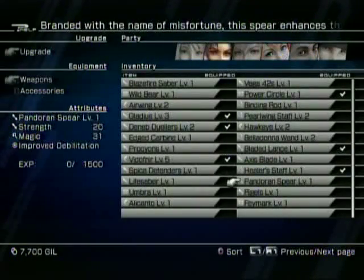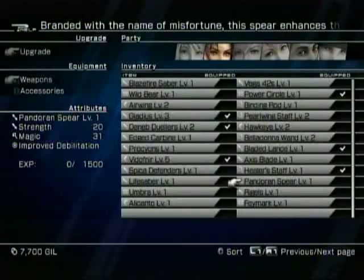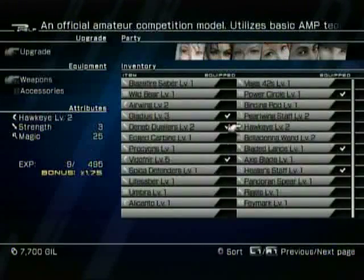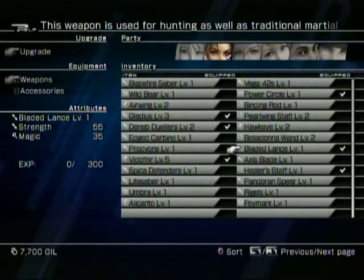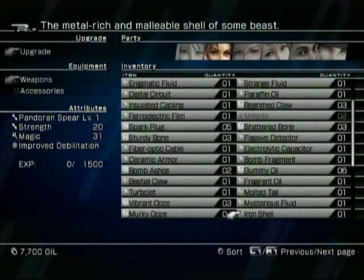Augment Maintenance. Healer Staff. Improved Debilitation. What does her current... okay, so that's 20 and 31. Her current one — no, that's Snow. I don't care about Snow. It's 55 and 35. Oh my god, this is so silly.